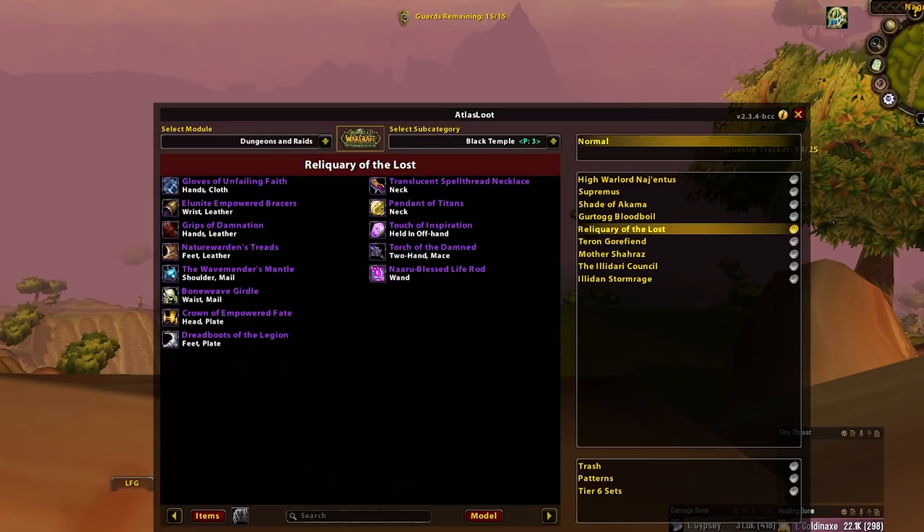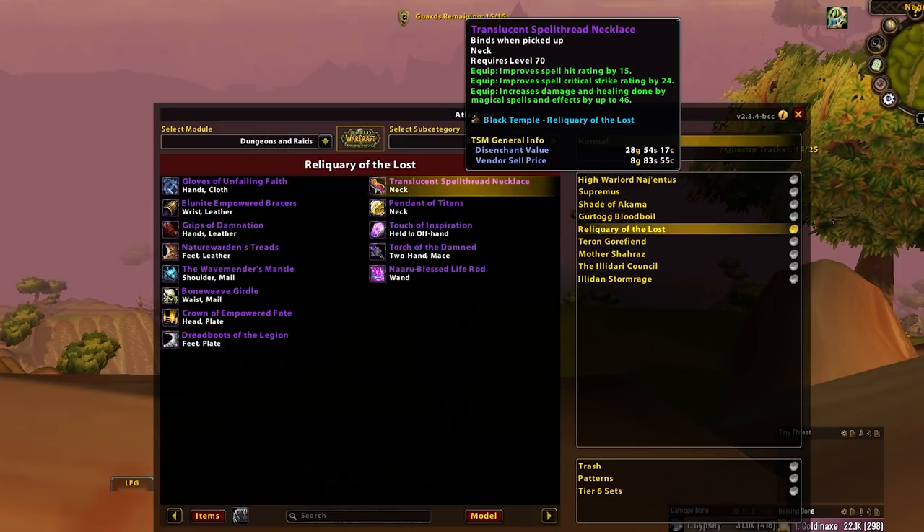Translucent Spell Thread Necklace — this is a great neck, but it has quite medium demand. Casters like Arcane, Boomkin, and Elemental Shaman are still going to run Rock, Sunking Talisman, and Kael'thas, whilst Fire Mages and Fire Warlocks are going to use Hellfire Encased Pendant. This basically leaves the Shadowy Boys. I'd lean towards Shadow Warlocks just because they do more damage on average, but it doesn't matter too much. Shadow Boys first, followed by main spec over off spec, because the Fire Boys are going elsewhere and the other boys have their neck already hopefully.